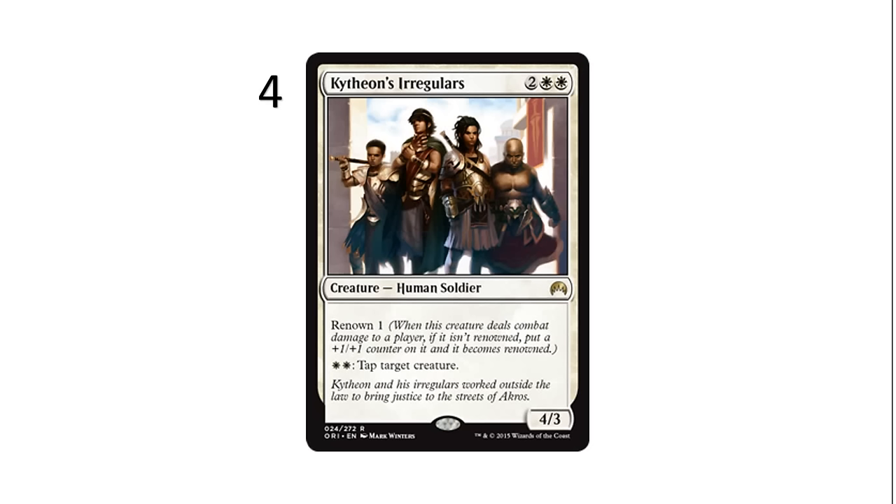The next one at number 4 is Kitheon's Irregulars, which is a very good card. It's 4 mana for a 4-3, and even if it didn't have Renown 1, it would be playable because it has: for double white, tap target creature. This is a hard one to splash because of that cost. If you take it as your first pick, try as hard as you can to stay in white. You can tap down all your opponent's stuff, and it makes it easy for it to get Renown because it can tap a blocker and swing in and become a 5-4. Most of the time when a creature can tap another creature, the tapper has to tap itself as part of the cost — but Kitheon's Irregulars doesn't. That's what makes it so strong.